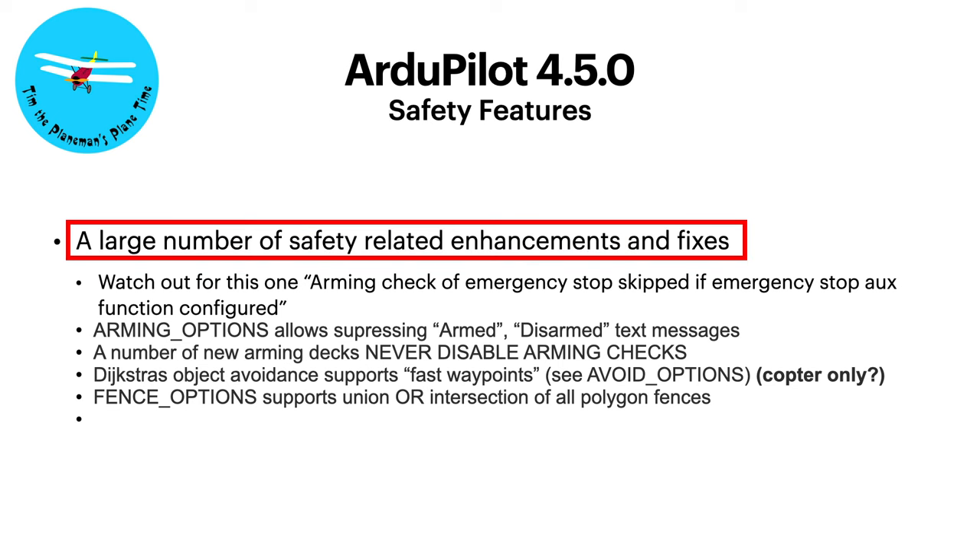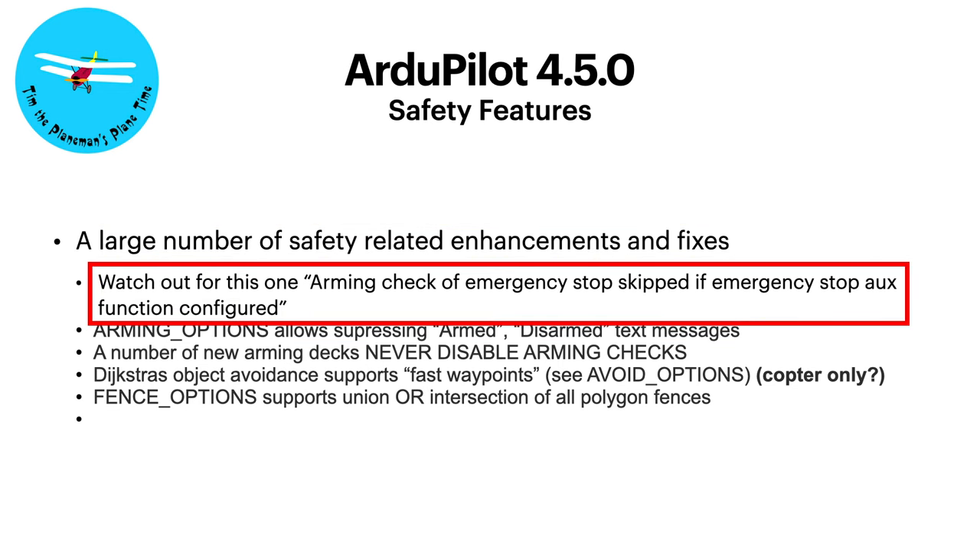Safety is so important with these planes and drones getting bigger. Watch out for this one - I'm not sure I like it. There was a pre-arm check that if the motors are emergency stopped, you'd get a pre-arm failure and the plane wouldn't arm - and that's been disabled. I have my transmitter set up so motors are emergency stopped unless I'm ready to arm. So if I accidentally leave motors emergency stopped and then arm, it will actually arm now. I've created my own Lua script that puts back that pre-arm, because I really like to know when motors are emergency stopped.